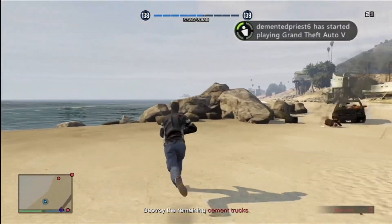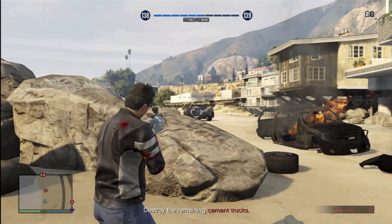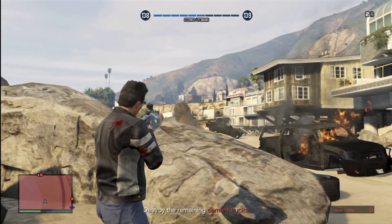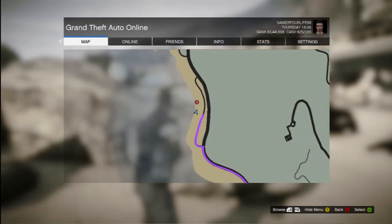The helicopter doesn't seem to be going after you — it kind of hangs with the truck. If you're close to the truck then yes, it's going to shoot at you, but it seems like its objective is to follow the truck.